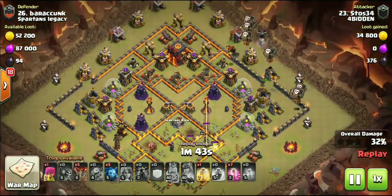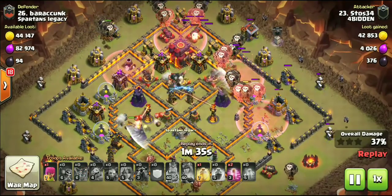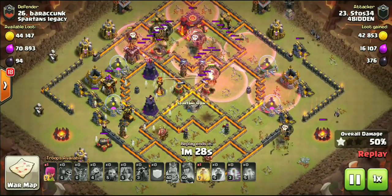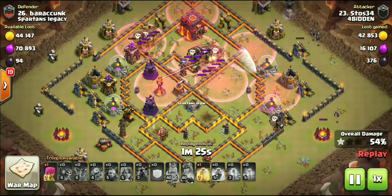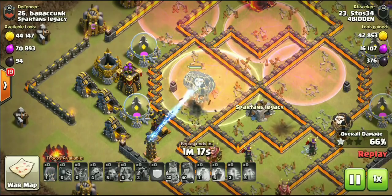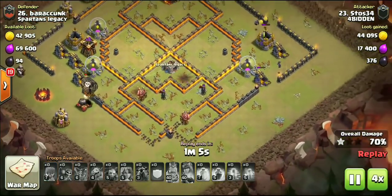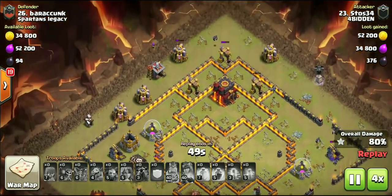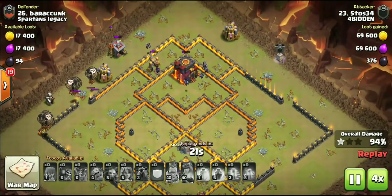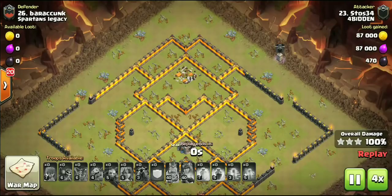Using the queen ability at the very end, picking up a wizard tower, an air defense, and a tesla. Queen's gonna go down to the inferno tower beam. Lolos starting over at the far right at three o'clock — a max hound coming out of the CC. Seven haste spells gonna make these loons fly through this base, no rage for these loons, seven haste and one heal spell. Heal spell grabs both groups of loons as they meet up — they one-shot that air defense, only two point defenses left. Dropped down a couple minions and there are no pups inside.